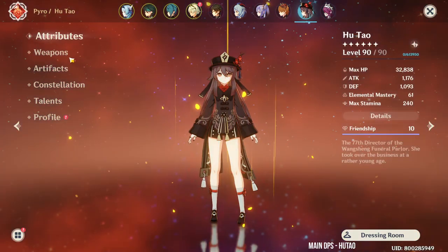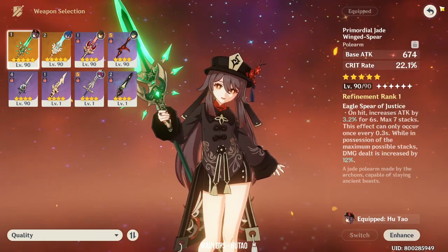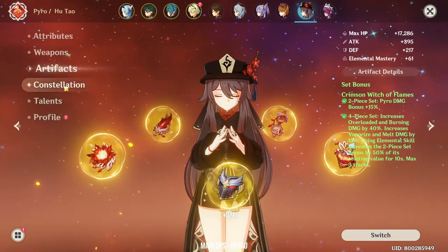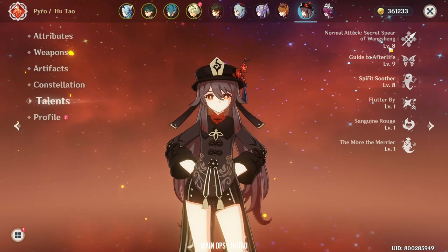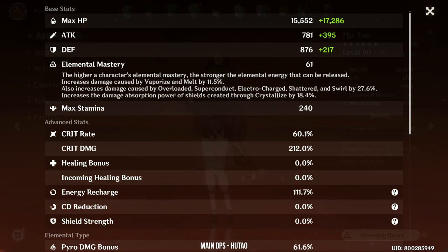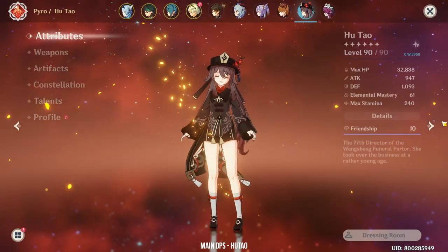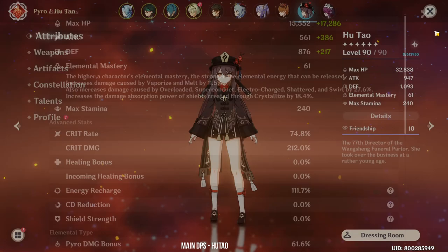Next will be Hu Tao. Hu Tao is using the Primordial Jade Spear, but sometimes I switch to the Deathmatch. Her artifacts are using the Crimson Witch set. She's at Constellation 0 with Talents 8-9-8, and I plan to get her to 9-9-9 soon. She has 60% crit rate with 212% crit damage. When I use the Deathmatch, her stats become 75% crit rate and 212% crit damage, but with lower base attack.